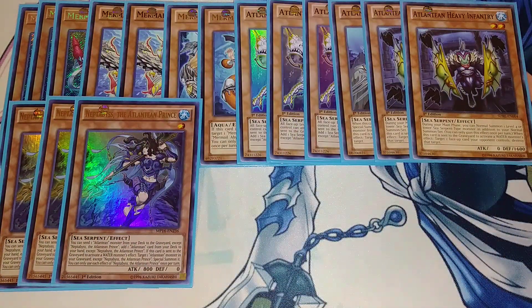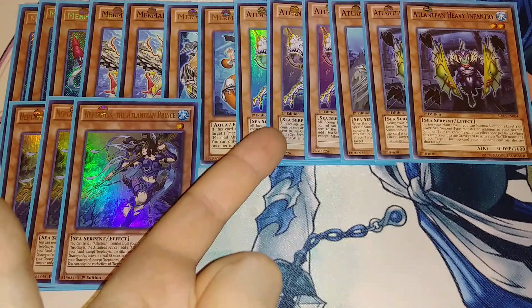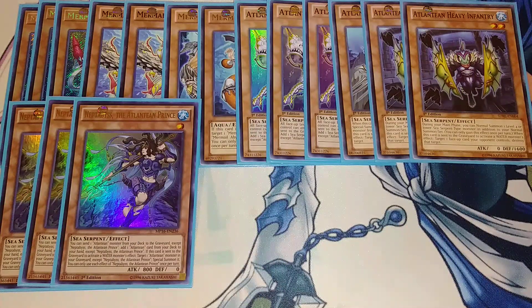Then we play three copies of Neptibus. Neptibus is one of the best cards in the entire deck — you want to open this or Diva, either one. When it's normal summoned, you send an Atlantean monster from your deck to the graveyard and add an Atlantean from your deck to your hand. Essentially it turns Dragoons into a double search: you send Dragoons off this effect, Dragoons searches, and then Neptibus adds another Dragoons to your hand, and off that Dragoons you add Moral and Glacia. So you get two essential plays off that one Neptibus summon.